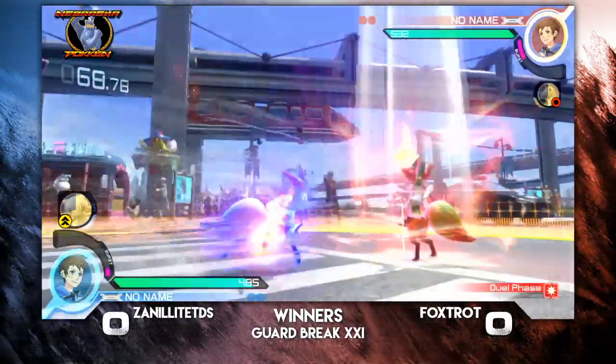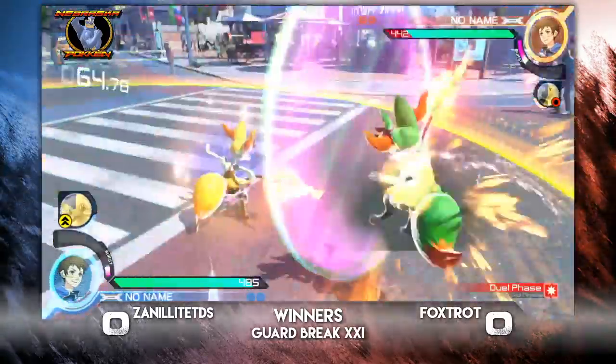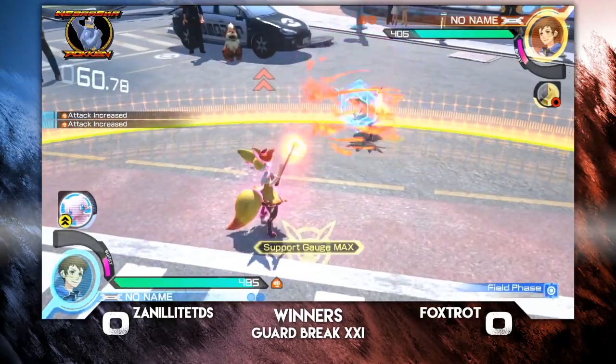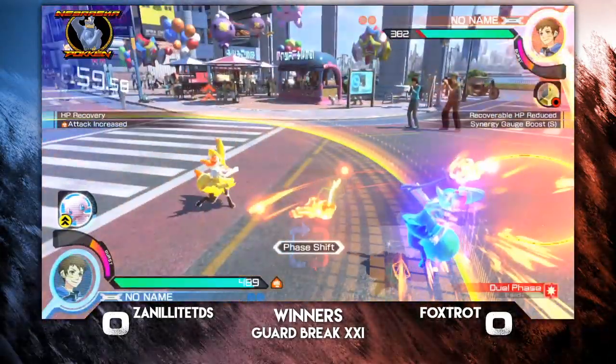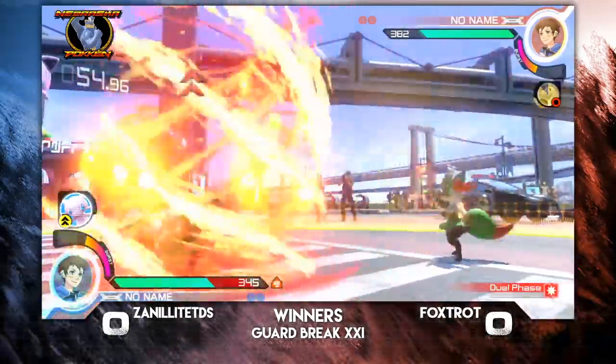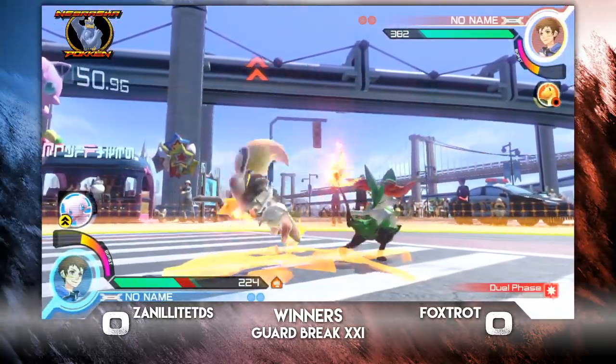Foxtrot is our green Brakes-In. No one getting in there with the C-A-D-C grab. He's going to shift it back into field, take the health raid, double sunny day, get some chip setups, catch the counter-attack with the Boomerang. Foxtrot just going for the Flame Charge there, getting a little bit of chip setups, catching the jump.